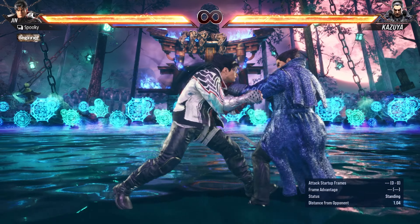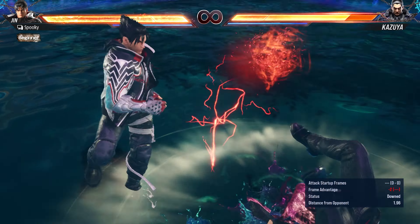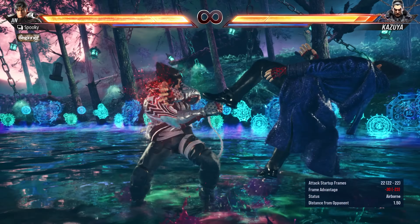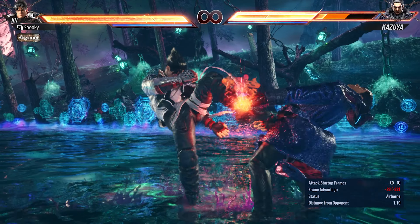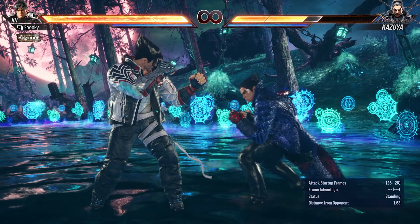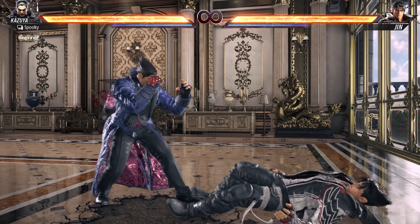However, it has all the rest of the weaknesses of the mid-kick, like being steppable. Also, since it is a low, you can low-parry it to guarantee a combo, or even low-crush it completely for devastating damage. You should still mix this in with the mid-kick from time to time. Unlike Tekken 7, the wake-up mid and low-kick do not guarantee any combos in Tekken 8.